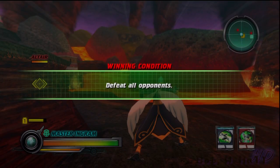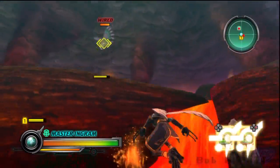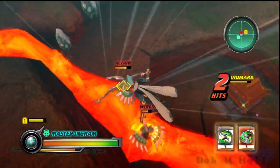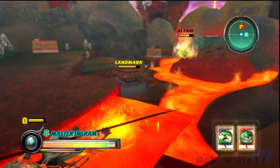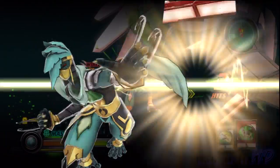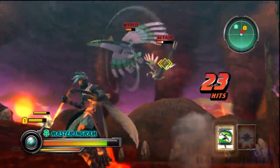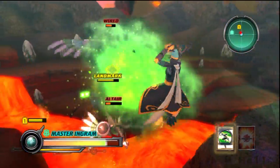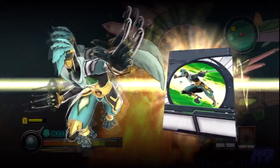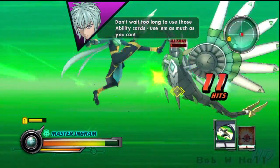Defeat all opponents. Your landmark's under attack — head to the yellow icon on your map to protect it. Ability to activate! Needleform! Ability to activate! Typhoon Explosions! Don't wait too long to use those ability cards; use them as much as you can.